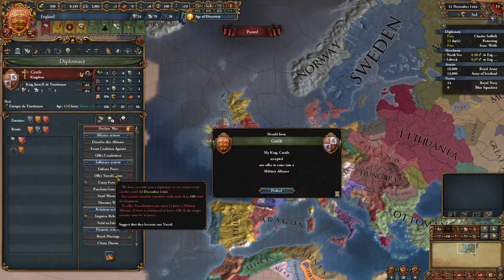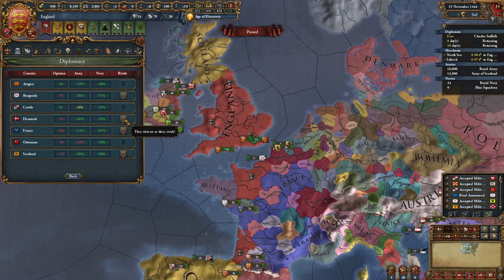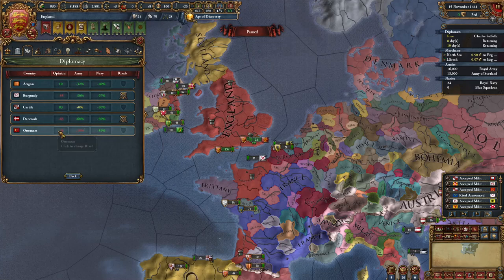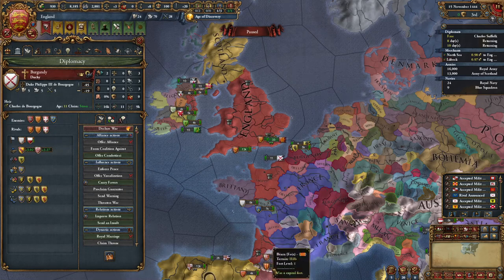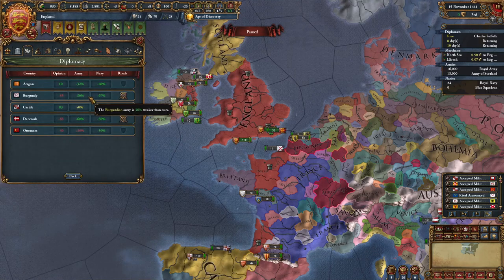I'm going to go ahead and rival Castile, and once a day has passed, rival Austria. For your rivals as England, I recommend rivaling people who have rivaled you back, but most importantly rival France and Scotland. If Burgundy doesn't rival you, try to get an alliance and royal marriage with them as it's possible to get the Burgundy inheritance — but most of the time Burgundy will rival you. We're going to have all of France as a PU anyway, so just go ahead and rival Burgundy back.